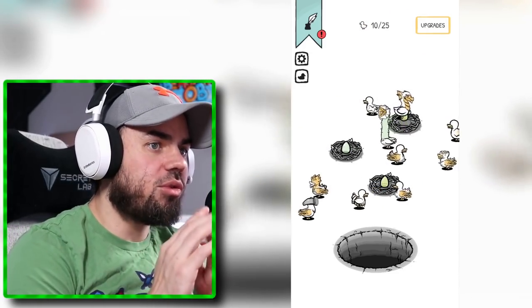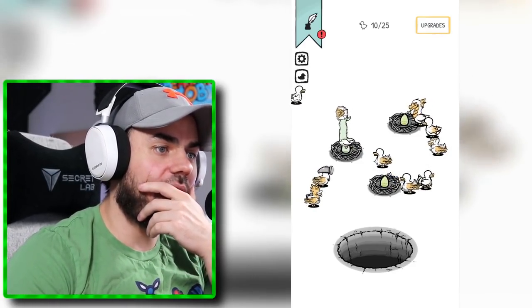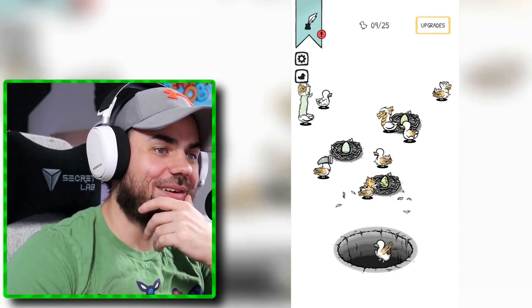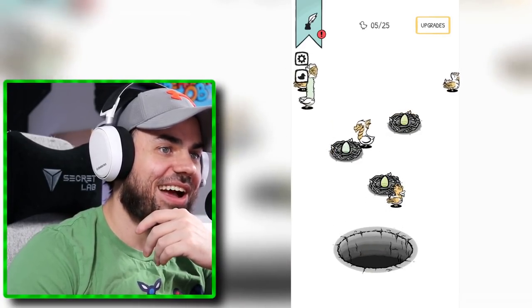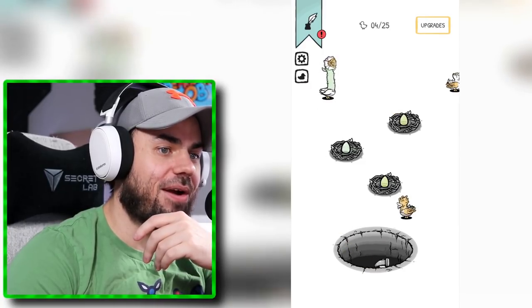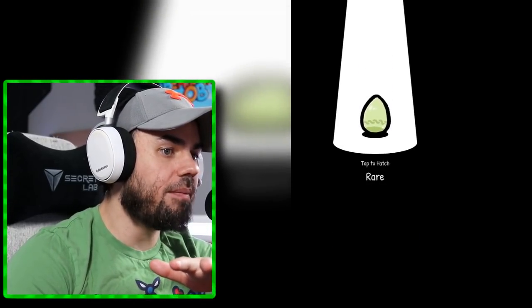I got a question. What happens if we only have a cursed duck and a legendary duck? Let's throw some ducks away before we get any more. I want to see what happens. Get rid of that one, get rid of this one, this one up here. Those ones can stay. Now we're gonna open these three eggs — probably get rid of them. Maybe, unless they're super cool.